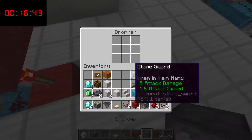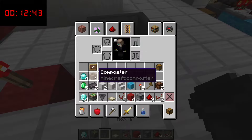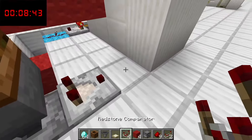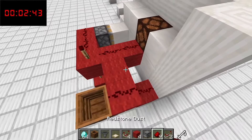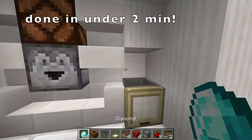A dropper with a stone sword and any item in there, then a hopper, then a composter to cover the hopper. Here we have the output set to run into this redstone line, and a repeater set to two ticks there. That leaves us finished here.